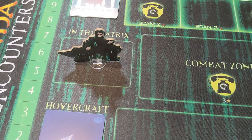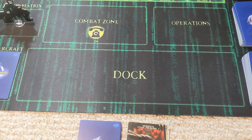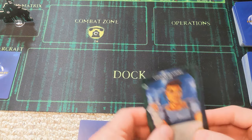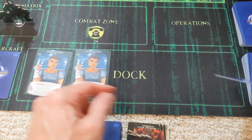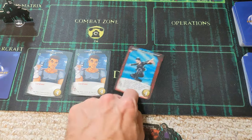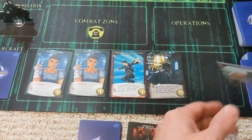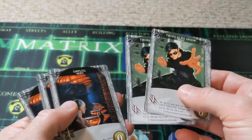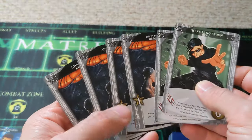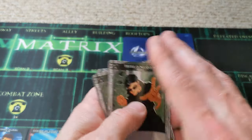Neo, as Thomas Anderson, starts the game in the Matrix. Here are the cards available in the dock. Not much can be done with these two combat cards at the moment, so we'll head to the real world and recruit a card.